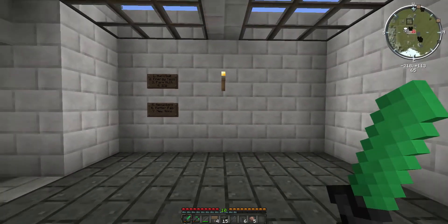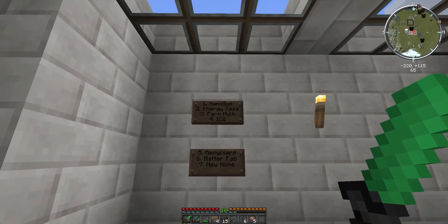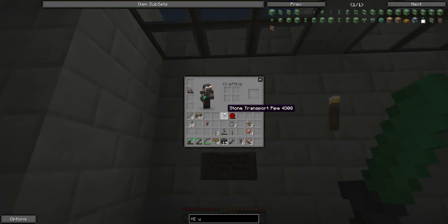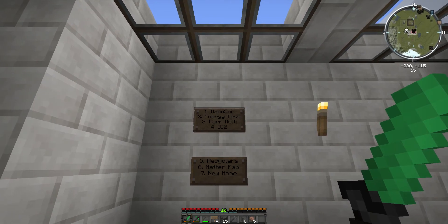So I decided to use the other side of this room for my current list. It's not too long at the moment. You can see I've got seven items on my list here. And of course I reserve the right to ignore this at will and move things around. But for now, here's what I'm thinking. First things first, I'd like to get a nanosuit. I'm actually not wearing any armor at the moment except for my jetpack, which is almost out of charge. I've got to do something about that. I'm tired of making iron armor over and over again, and I don't want to make diamond armor, so we're going to build a nanosuit.